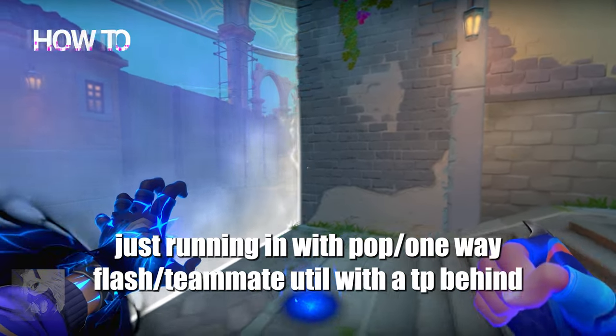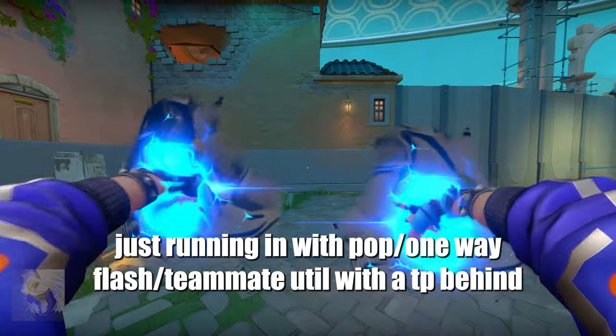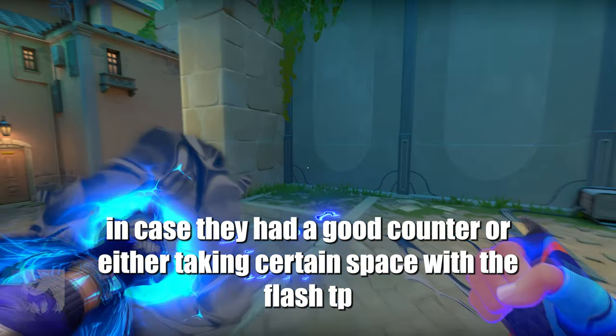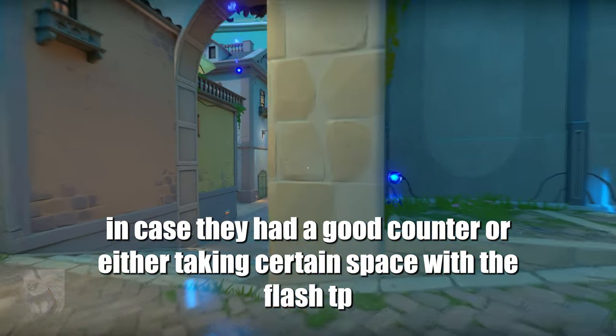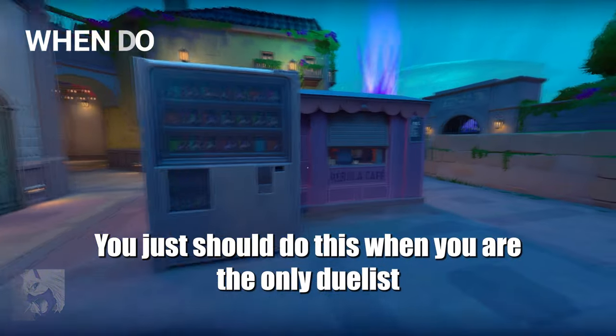Most rounds you should be either just running in with a pop one-way flash or teammate utility with a tp behind in case they had a good counter, or taking certain space with a flash tp. You should just do this when you are the only duelist.